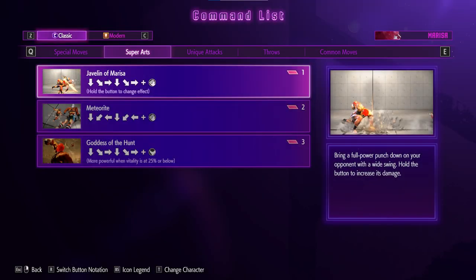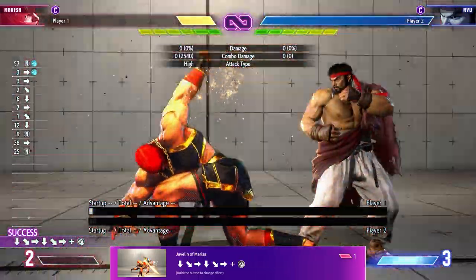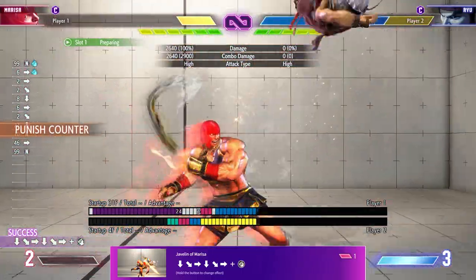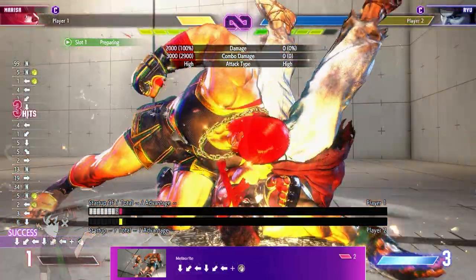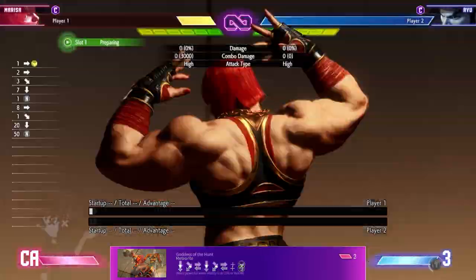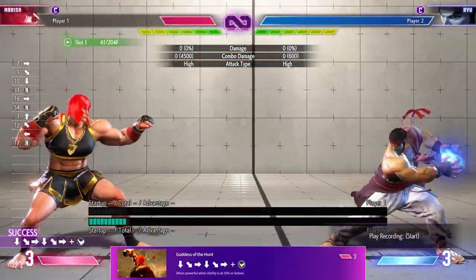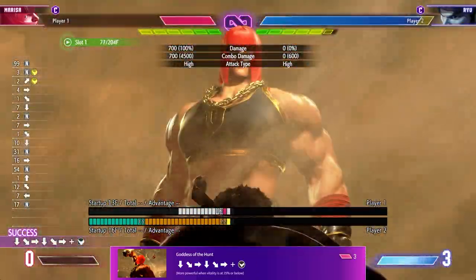We finally get to Marissa's Super Arts. The first is Javelin with Marissa — her level 1 super. This button can be held down for a unique animation that even has upper body armor, and if they hit you during the charge, you get it immediately. The next super art is Meteorite, a phenomenal anti-air option if you don't mind spending some meter — this super costs 2 bars. Her level 3 super art is called Goddess of the Hunt: a very fun watch every time that always sends your opponent to the corner. It is also invulnerable to fireballs, so be sure to let Ken, Ryu, and Luke have it if that's the game they want to play.